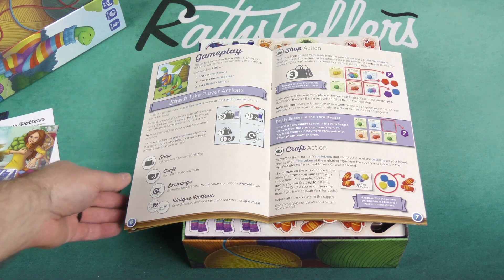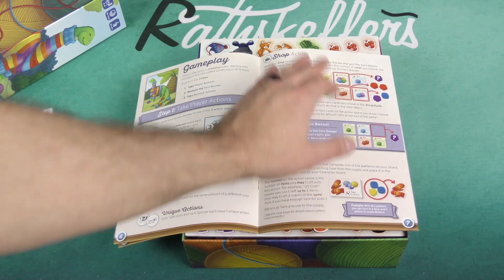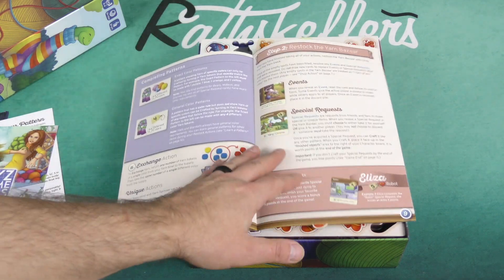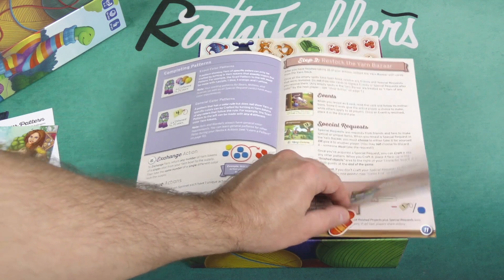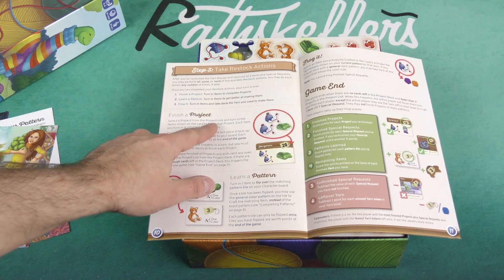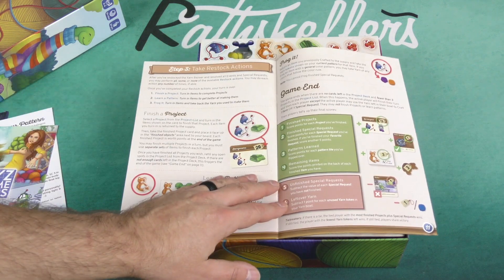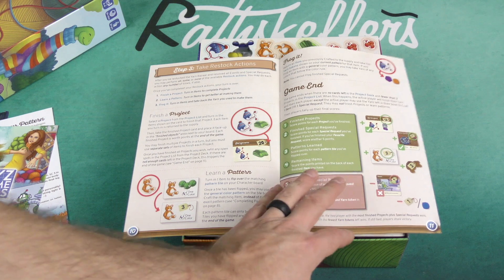The different actions are: you can shop, craft, exchange, and unique actions, and it goes into more detail about each of those. Then you've got restocking the yarn bazaar. Finishing a product. The game ends when there are no cards left in the project deck and fewer than three projects in the project list.